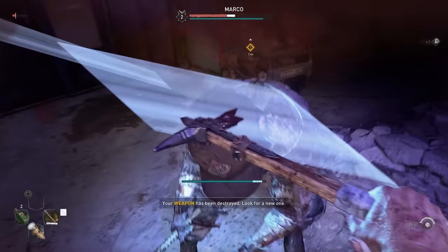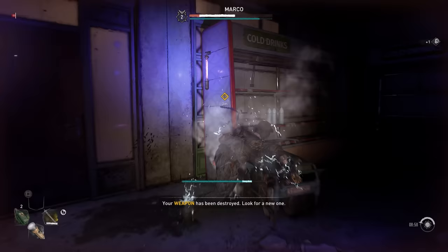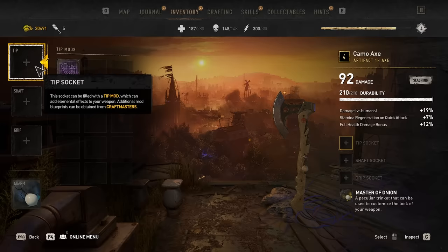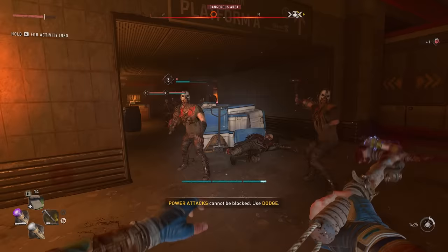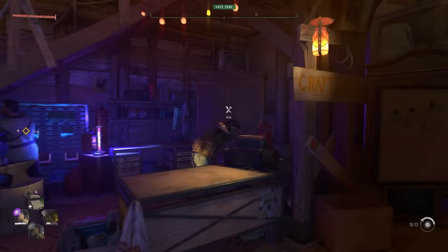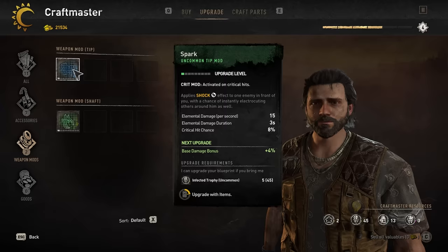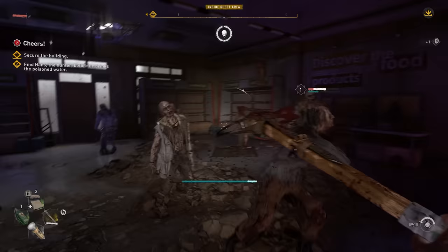Moving on to number four, let's talk about blueprints, upgrades, and weapon repairs. Very early on in the game you'll get a really powerful weapon mod called Spark, which is great both early and late game — it shocks the primary target for massive damage and provides a little AoE if it jumps to additional targets. You can upgrade it at a craft master in exchange for zombie trophies, and it can quickly level up for a lot more weapon damage and crit chance.